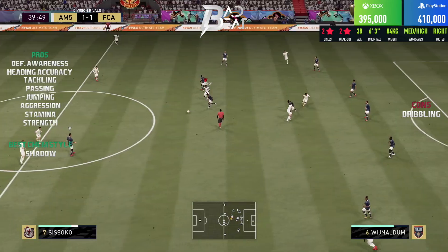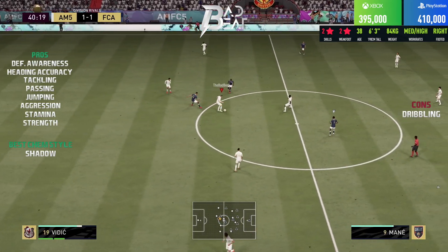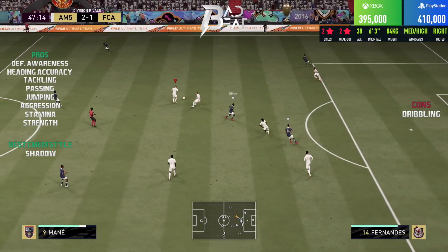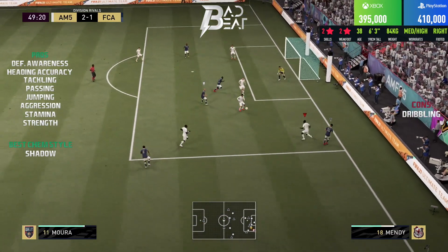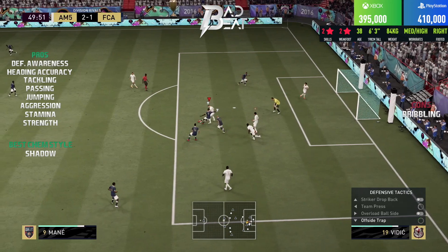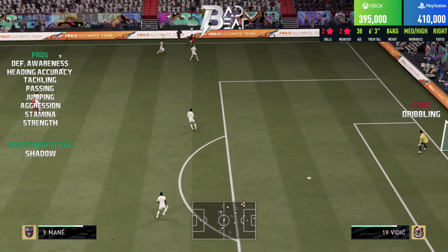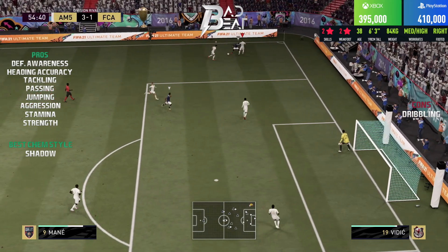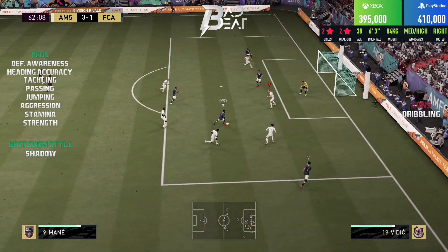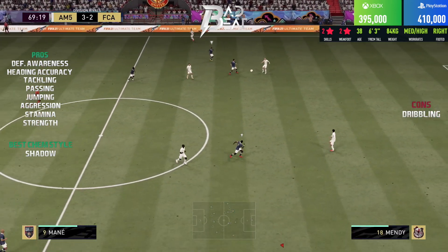Now how did Vidic feel on the ball — this is quite interesting. He has 47 dribbling which is horrible for a defender, but honestly when you are twisting, turning, and jockeying opponents, he doesn't feel half bad. He feels pretty smooth and like a relatively agile defender. But on the ball, twisting and turning is a bit of a concern. I would just get the ball with him and release a pass — don't spend too much time dilly dallying with this guy on the ball, and if you don't, it shouldn't be a concern.